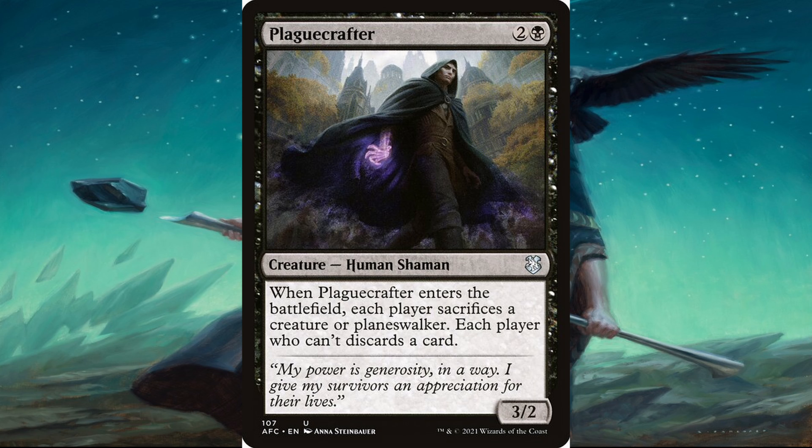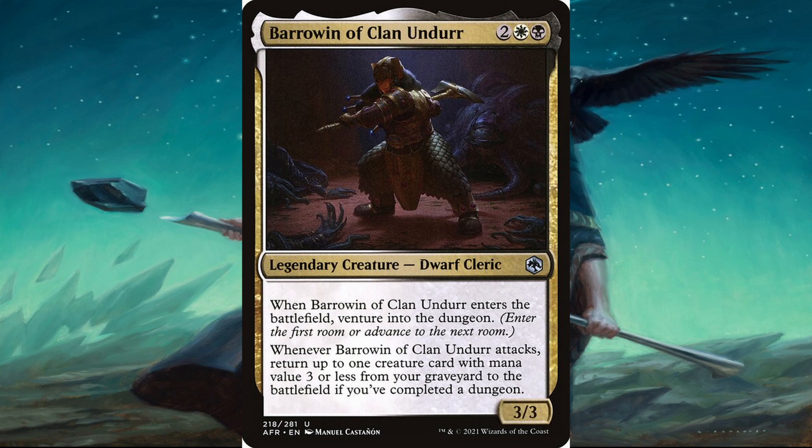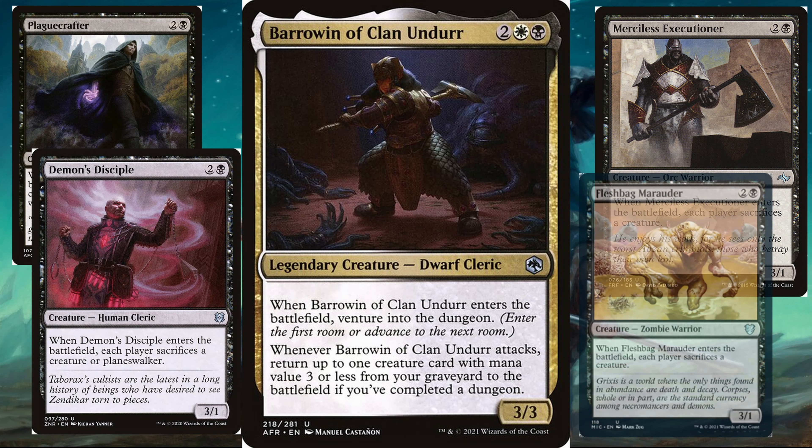Having multiples of these sacrifice creatures means you can draw into them or search for them with Buried Alive and Entomb, putting them in the graveyard as targets for Sephyris. When they come back and die again, the loop continues. Notably, four of them — Plague Crafter, Demon's Disciple, Merciless Executioner, and Fleshback Marauder — all cost three mana or less, making them targets for Barowwin's attack trigger after you've completed a dungeon.